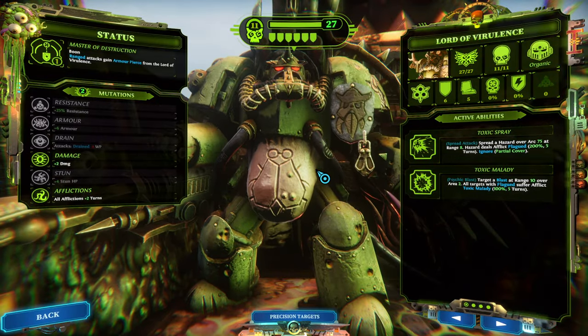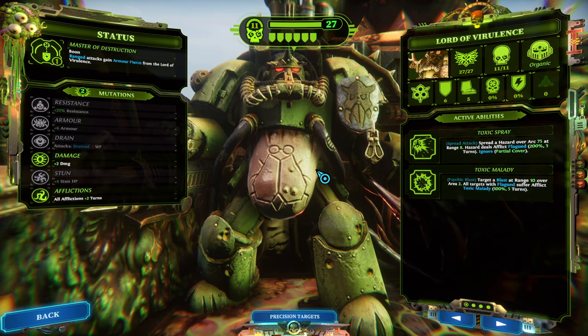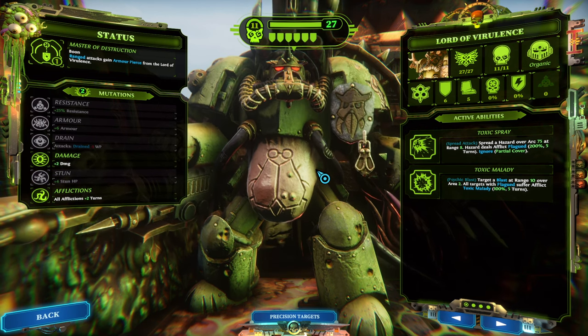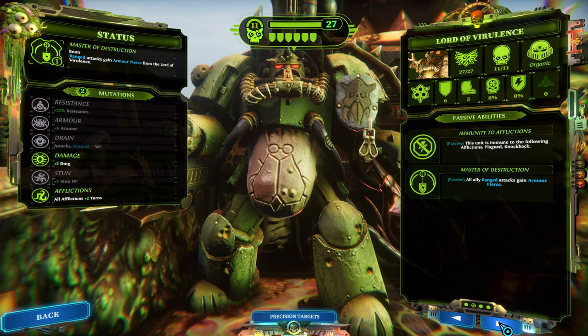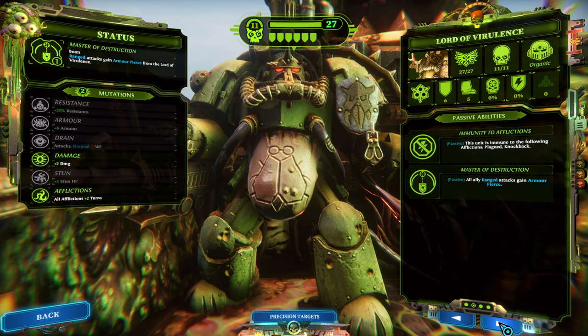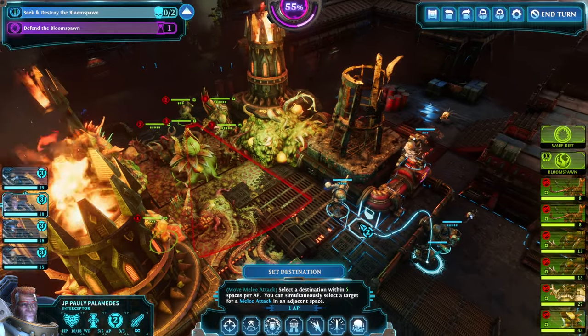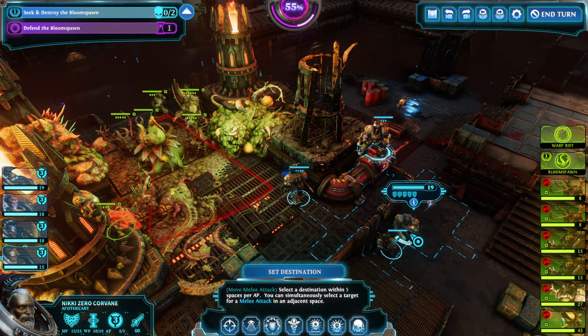What can this guy do? Lord of Virolands — spreads a hazard over range, afflicts plague at 200%, so it plagues you even if you're immune. Ignores cover. This guy needs to die. Immunity to afflictions, all ally range attacks gain armor piercing, twin spewer, and a plague claw. This guy is bad news — all around bad news.